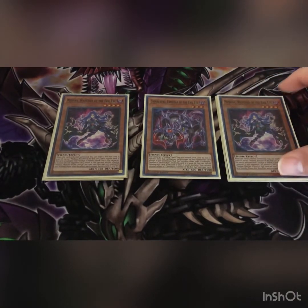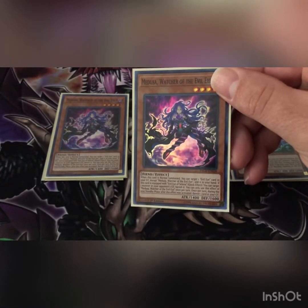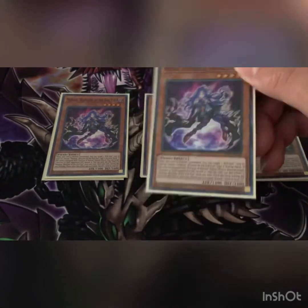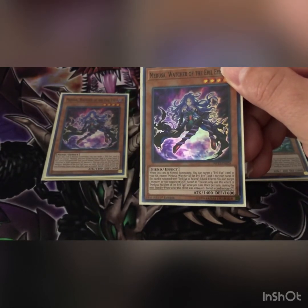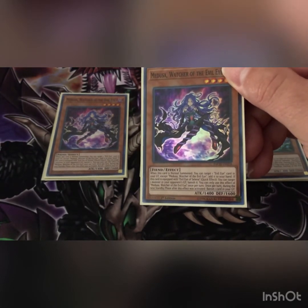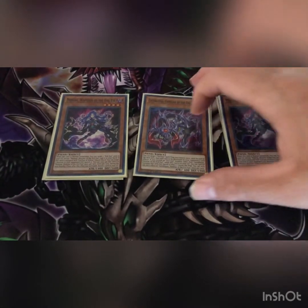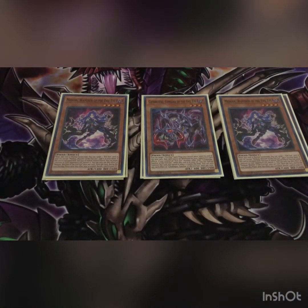I play two Medusa. When this card is normal summoned you can target one Evil Eye card in your graveyard except Medusa — Watch Over the Evil Eye — add it to your hand, so if you sent Selene you can get it back. If this is equipped with Selene you can target one monster in your opponent's graveyard and banish it. You can only use the effect of Medusa once per turn, and once per turn during your next standby phase you banish one of your cards in the graveyard.